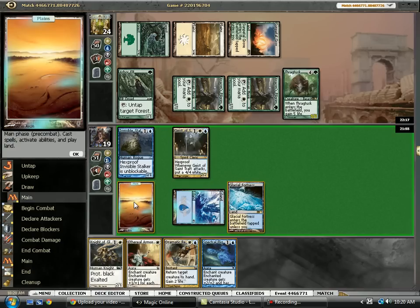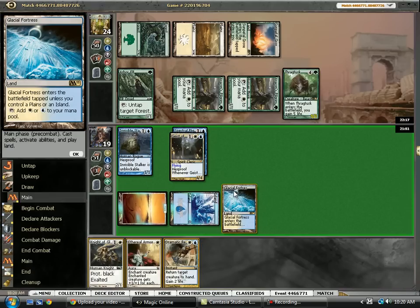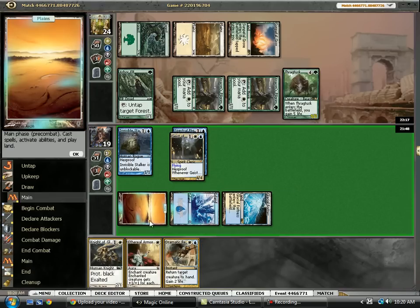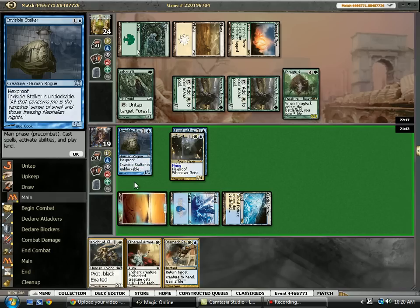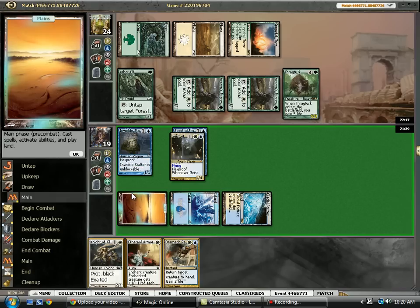Spectra Flight is exactly what we were looking for. Here we can actually just drop Armor on the Stalker just to keep everything back. Or we could drop it on Geist and just try to race him. Problem is, if he drops Silverblade... let's see, we take 10, 12... Well, I think we still win that race.